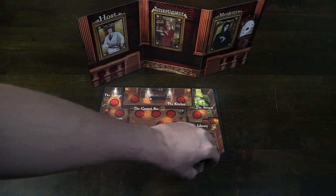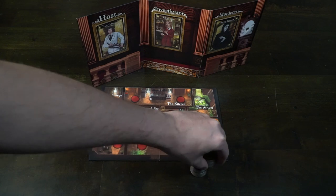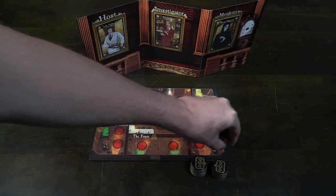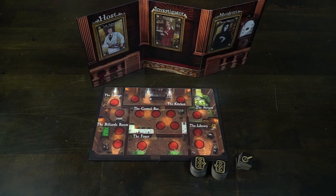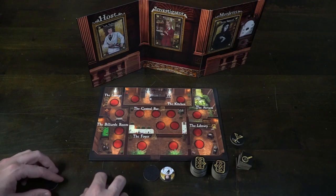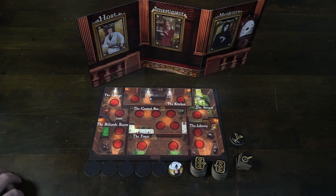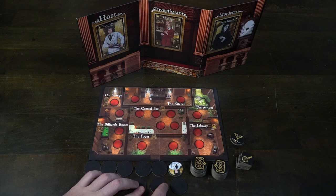Place the main game board out within reach of all players in the middle of the table, along with all the different role tokens — the main host being face up and everyone else face down. Then you'll have these clue tokens; set them down face down. These are also used to determine who starts the game first, so make sure they're shuffled. They'll have numbers on the back and you're only going to use them once.